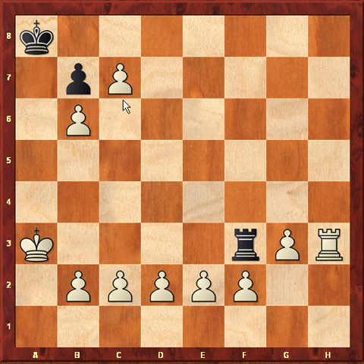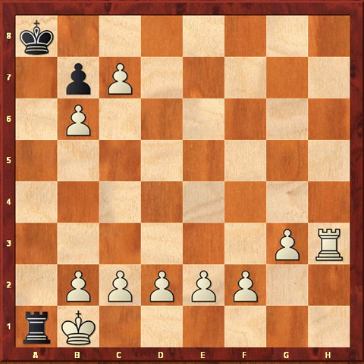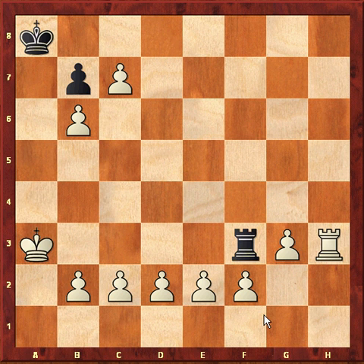What happens if he goes king down to a2? Well, this is a quicker stalemate. Rook a3, king b1, rook a1 — stalemate. Actually, king takes rook — now this is stalemate, black has no squares. So that is my first hint: white cannot go up or down with the king. What can he do?